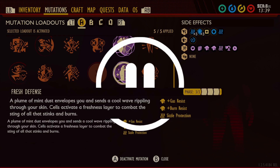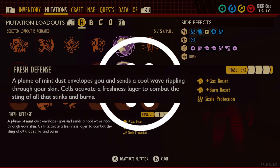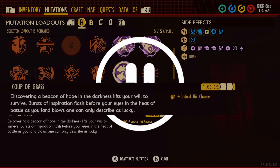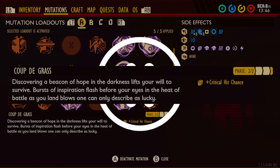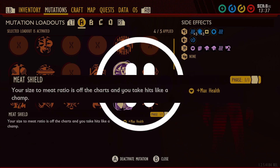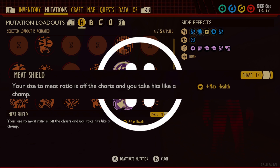The must-have for this is Fresh Defense — it slows down the sizzle rate by 75%. You can get it to level 3 by eating 10 Mint Shards. I also picked Coup de Grasse, which gives you a 5% chance for a critical hit. You can get it to level 2 by finding the 4-leaf Clover and rolling a 20 on the Icosahedron and the maze on the picnic table. Next, I went with Meat Shield, which increases your max health by 50 — it's just a pretty standard all-around good mutation.